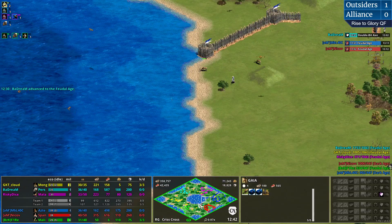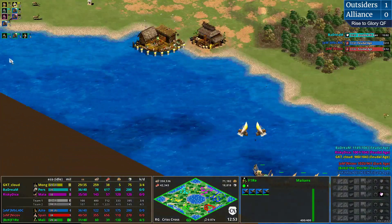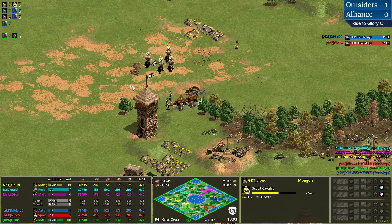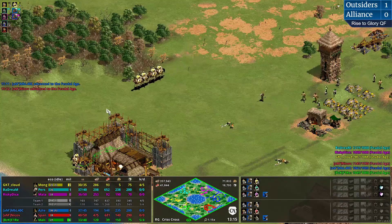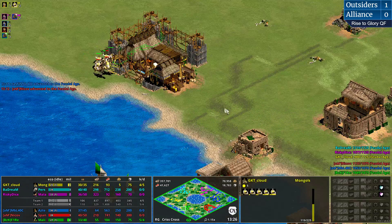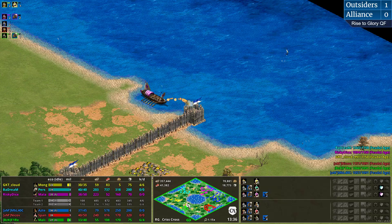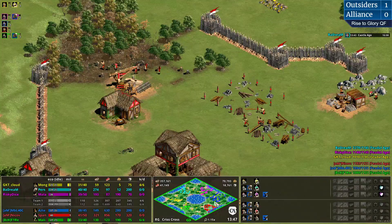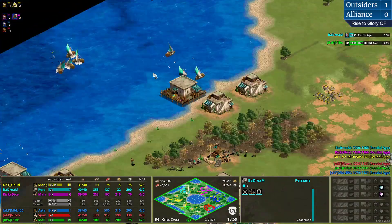Here we are on Game 3 - Oasis. Keep in mind Rise to Glory Oasis is a version with less wood - just for your information. Starting on the other side this time. Fire is the left-hand side flank with the Malians. Pocket is going to be MBL - very interesting. Right-hand side we have Nikov with Vikings. The other side: Chart with Ethiopians, pocket is Cloud with the Indians, and last but not least Bark with the Chinese.